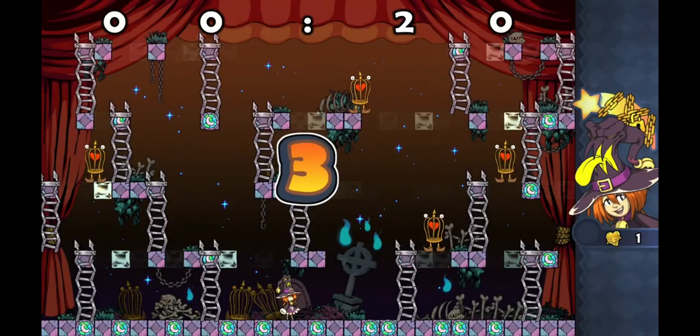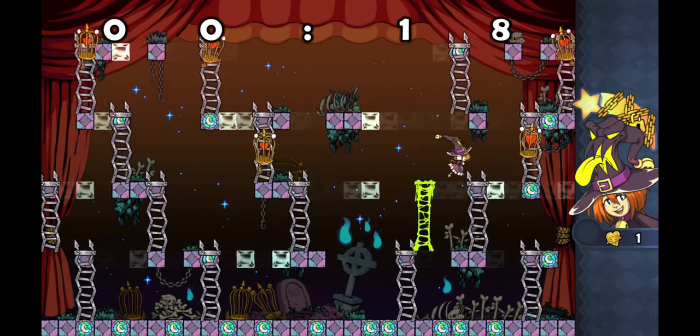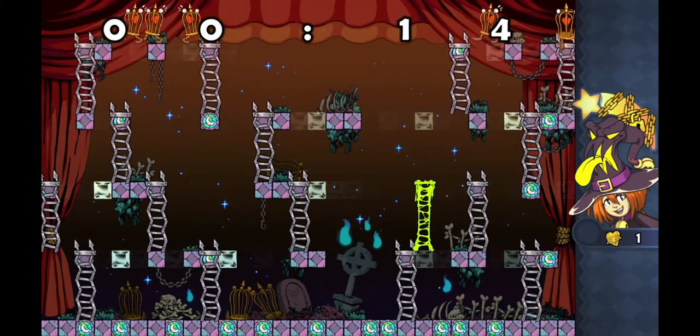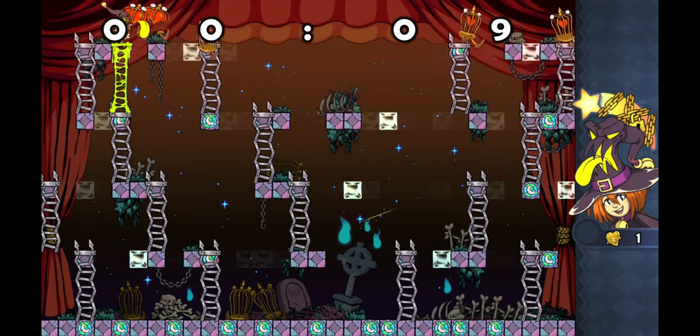There are bonus levels when you beat a world. Each enemy you kill drops a heart, which counts like getting extra lives, and you have a certain amount of time to collect them all. You can get up to five extra lives every time you beat a world.